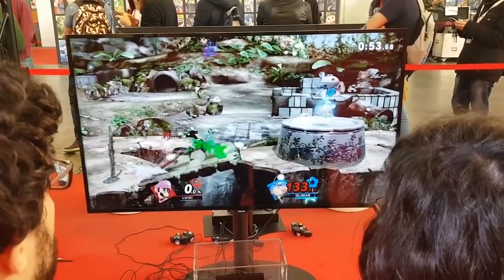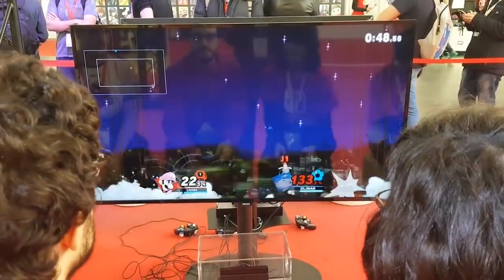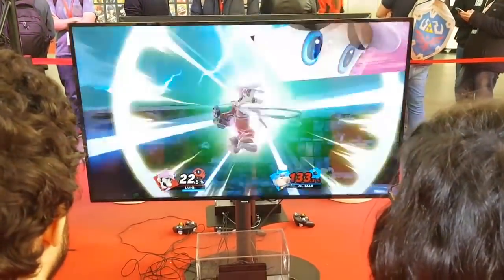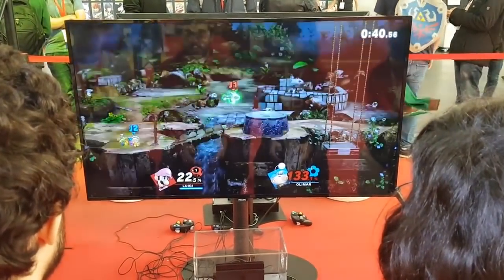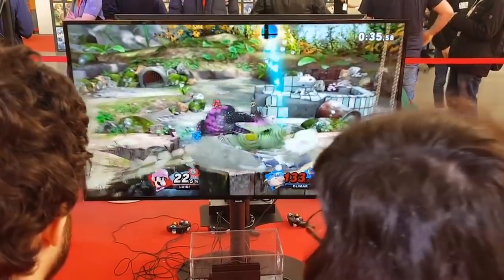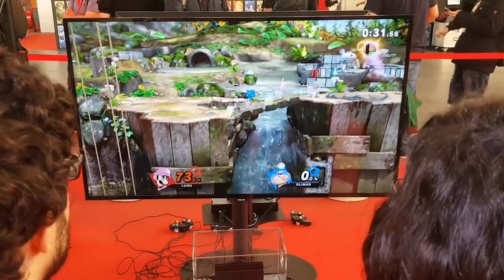While yes, Olimar will still likely have some struggles and disadvantage, I feel they won't be polarizing enough to keep him below many characters. Lower whistle lag means armor usage should be at the forefront of your defensive options, and his strong air game also gives him plenty of maneuverability in the air. I think it's safe to say that this iteration of Olimar is one that will push forward with a properly fleshed out moveset and high skill ceiling, giving room for consistent growth throughout the meta.